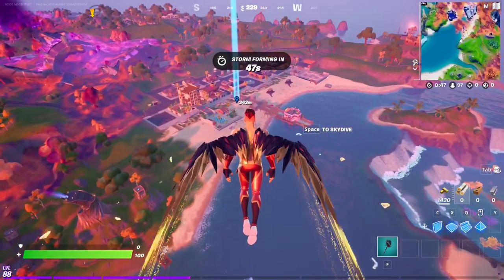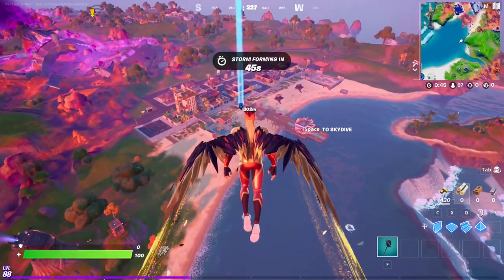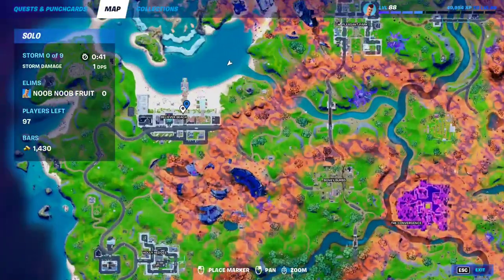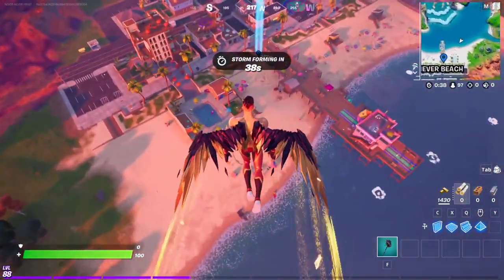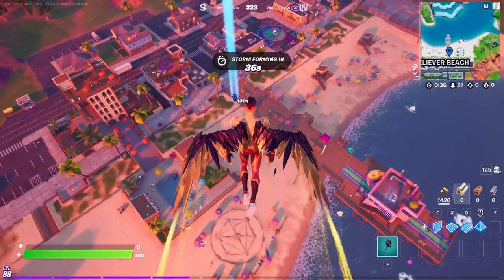First we need to talk to Ariana Grande, the new NPC, and you can find her right over here at the pier in Believer Beach. Just make your way to this spot at Believer Beach and she should be right there. Once we talk to her we'll be able to start the punch card quest.